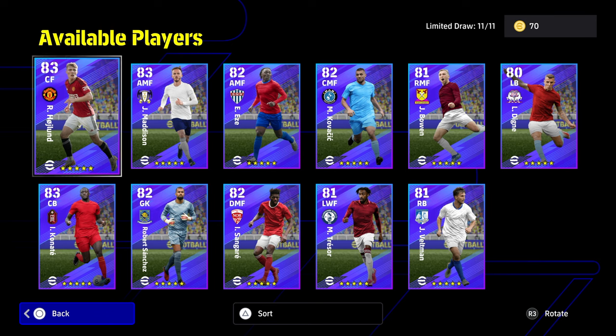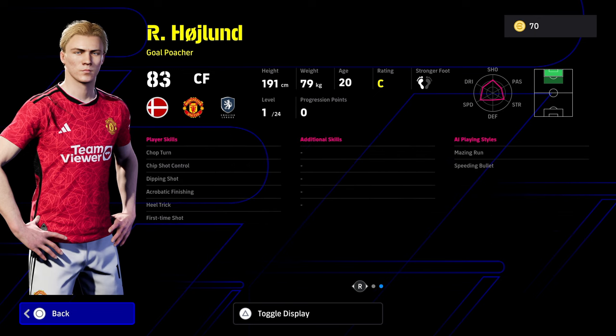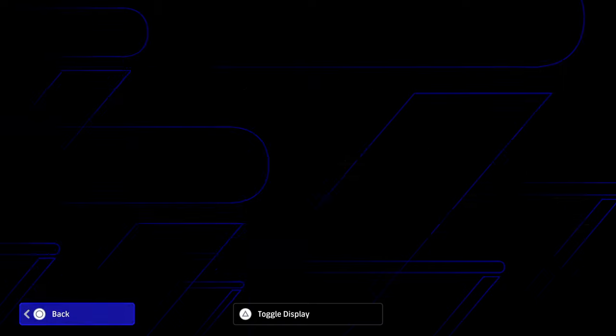Last but not least we have Manchester United's Højlund. Not really doing it in real life at the moment, but he does get a card here. It's an average card — it pains me to say that as a United fan — but you can't really train him up that well because he's lacking a lot of player skills. The build we've gone for is 9 into shoot, 9 into dexterity, 6 into lower body and aerial strength. For me this is just way off what you need for a center forward, especially with the free Neymar now in everybody's squad.